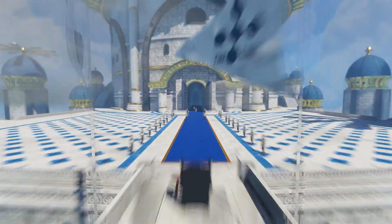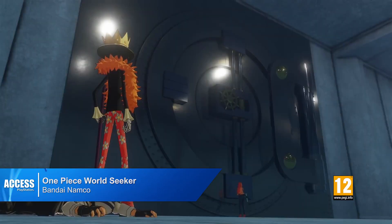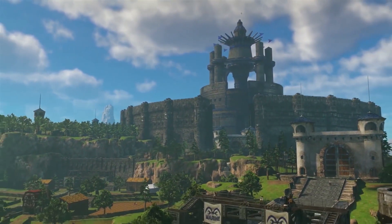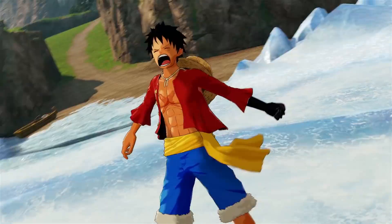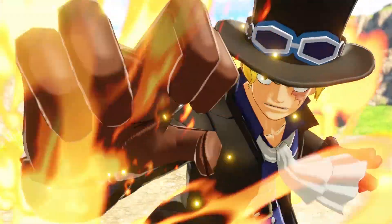Also out on Friday is Bandai Namco's adventure title One Piece World Seeker, where you join Luffy and the Straw Hat Pirates and delve into the all-new Prison Island, which sounds like the happiest place on Earth. Using your gum-gum fruit powers and haki abilities, you can find hidden secrets and battle familiar enemies, but also take on original characters designed by Ichiro Oda. With a plot filled with twists and turns, a gorgeous art style and bags of personality, One Piece World Seeker is an adventure you need to get on board with.